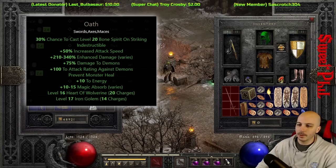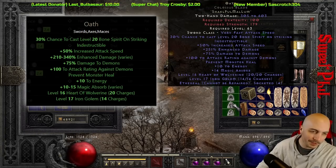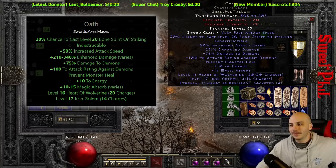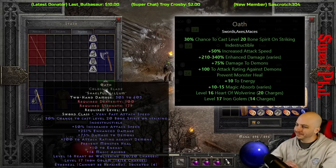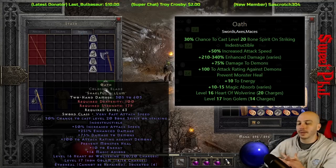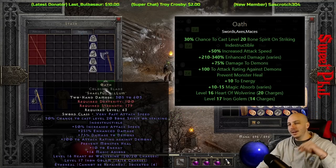Oh boy, Phil — this is such a bad roll. I'm tempted to re-roll this. It's 210 to 340 range and that's a pretty low roll on the Oath. That's a rough one — luckily it's not a super expensive rune word. That might be one I re-roll in the future. Let me know in the comments what you would do, since the most expensive rune there is a Mal.